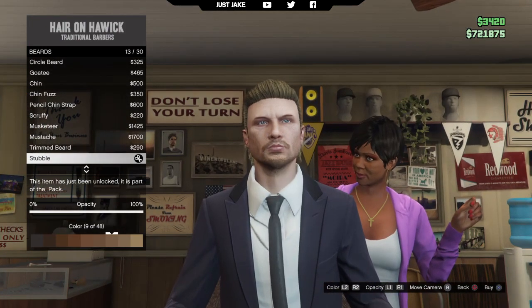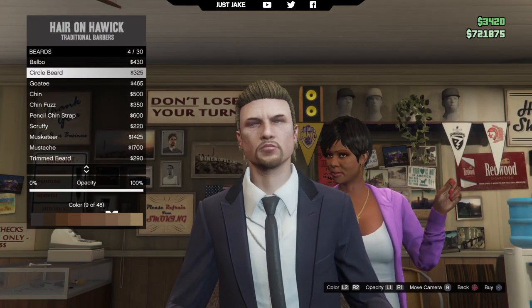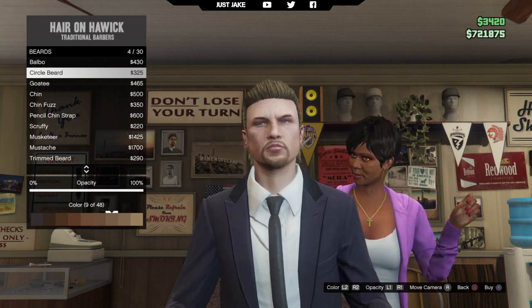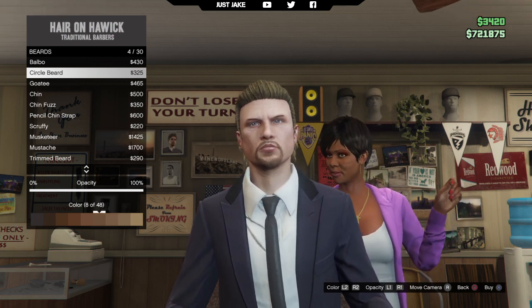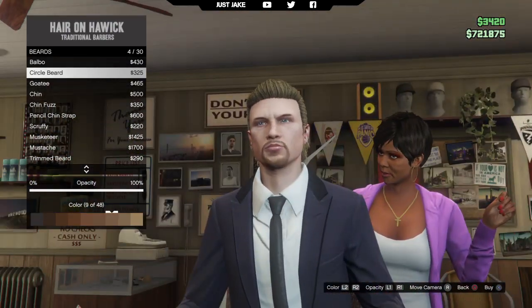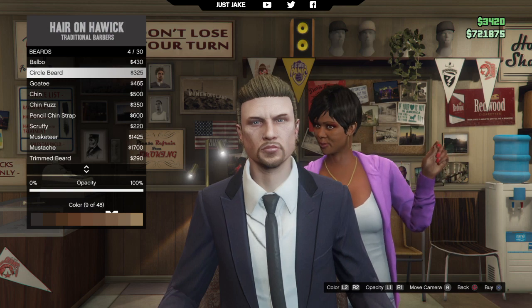Next we're going to go to the beards. You want to go and purchase the circle beard, and you want to get it in colour 9.